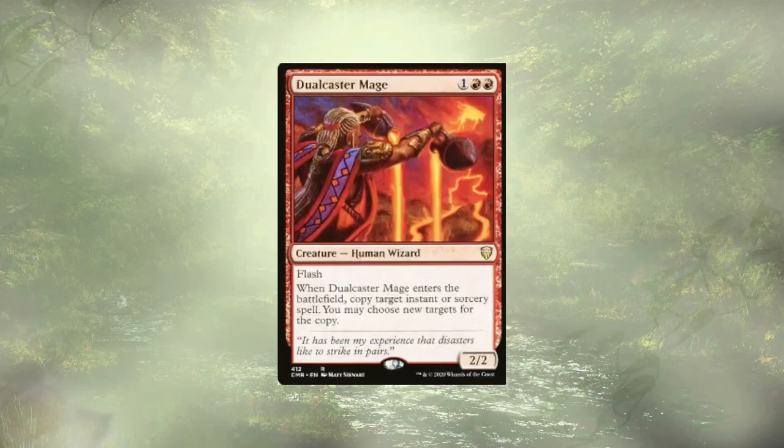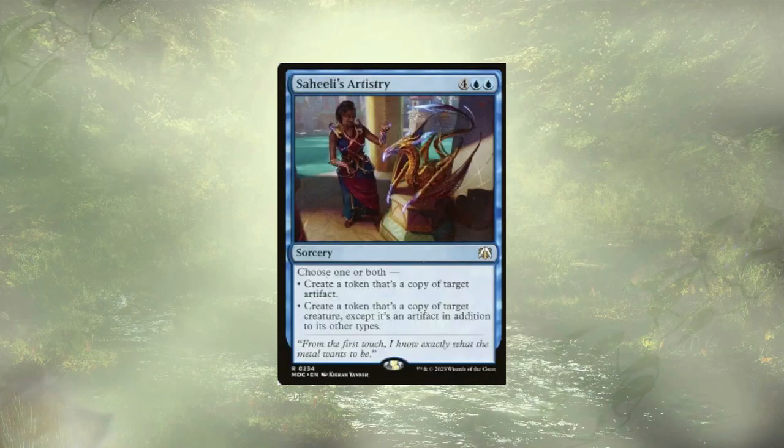This same wincon can be achieved, though a little clunkier, using Dual Caster Mage in combination with Saheeli's Artistry. You cast Saheeli's Artistry, and in response flash out your Dual Caster Mage, copying Saheeli's Artistry. Then you create a token that's a copy of a creature except that it's an artifact in addition to its other types, targeting the Dual Caster Mage that's already out. When that one ETBs, you again copy the first one. Now you have infinite copies of your Dual Caster Mage, except they're artifacts. This won't be an upkeep thing because Saheeli's Artistry is a sorcery, but it's a good way to get yourself up to those eight artifacts of the same name.